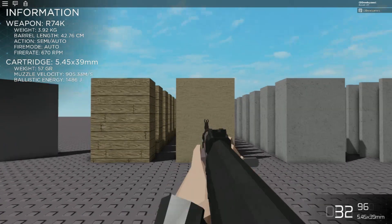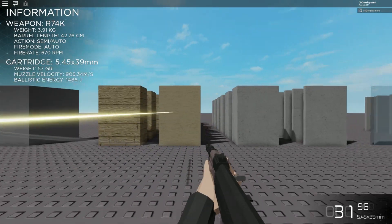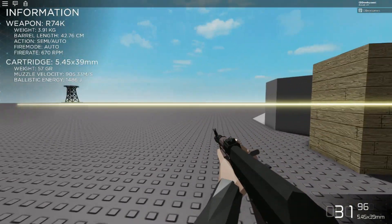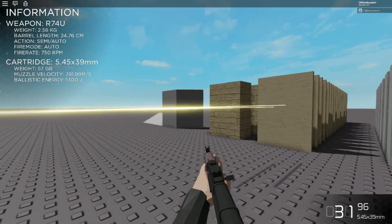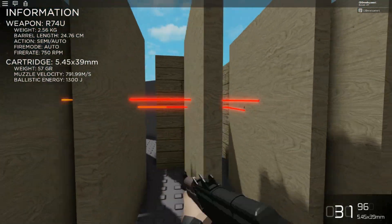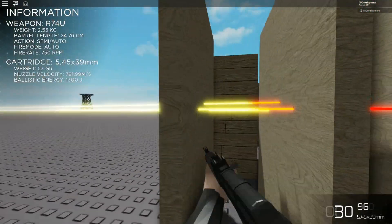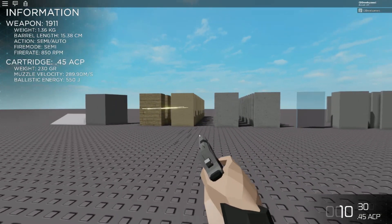Now I'm going to turn on trails, which is going to help us see the exact path of the bullet. One thing you're going to notice about these trails is the color change: from white to orange is muzzle velocity down to the speed of sound, and from orange to red is the speed of sound down to zero. You can see here the AK-74 firing 5.45 went through about six pallets of wood. But the 74U with its shorter barrel, despite firing the same cartridge, actually only goes through five pallets. They are both AKs, but one of them is just shorter.